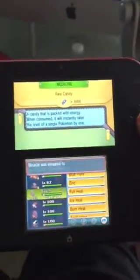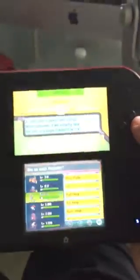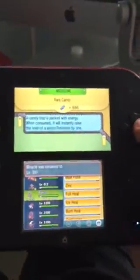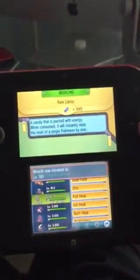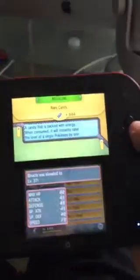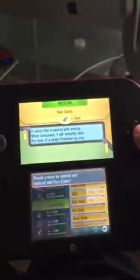So we're gonna show you how to evolve a Binacle. Please don't get another move! Don't do it! The magic number. Dang it! Fury Cutter.